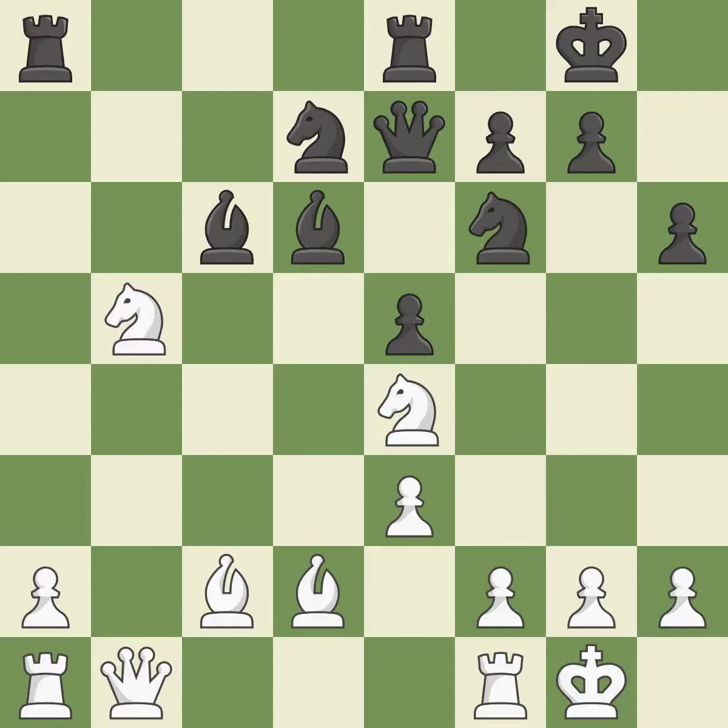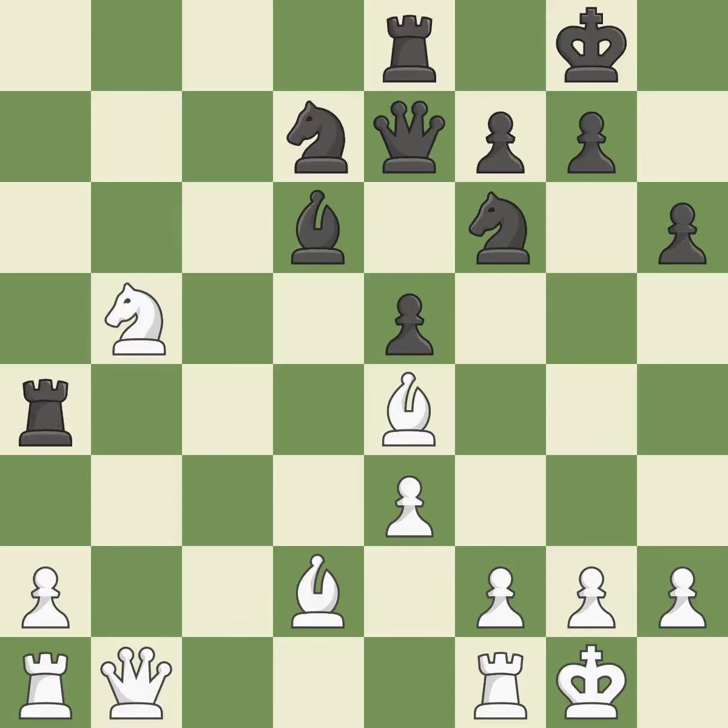Backs off — it is ideal. This removes a knight that was threatening to win material — it is good. Recaptures — it is ideal. This is a missed chance to get something back — it is incorrect. This accomplishes this by posing a threat to a rook and compelling it to flee — that's good. This move puts the rook on a safer square. This threatens to reveal an attack on a pawn — it is best.